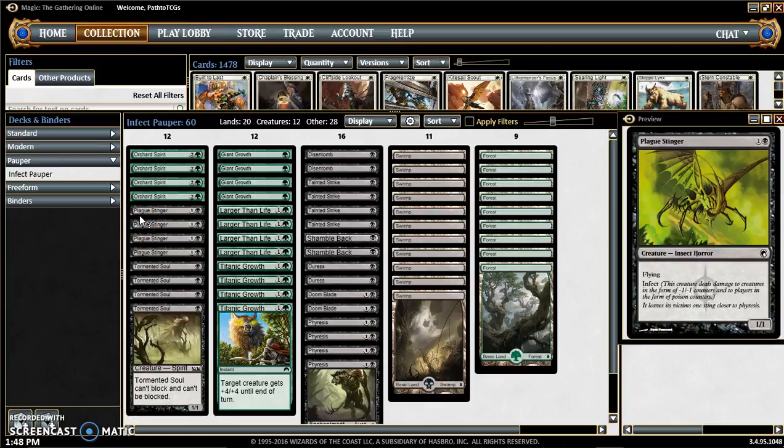Plague Stinger is a 2-drop with flying and infect. This allows us to just swing in and not have to worry about giving it infect. As you can tell, Orchard Spirit doesn't have infect.